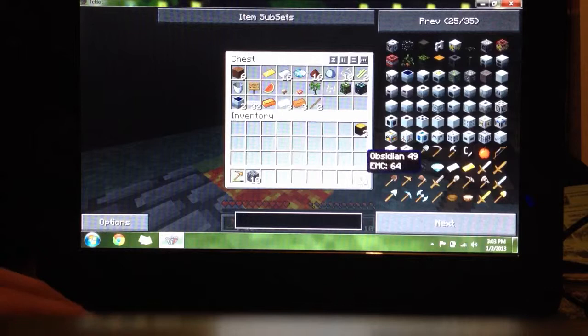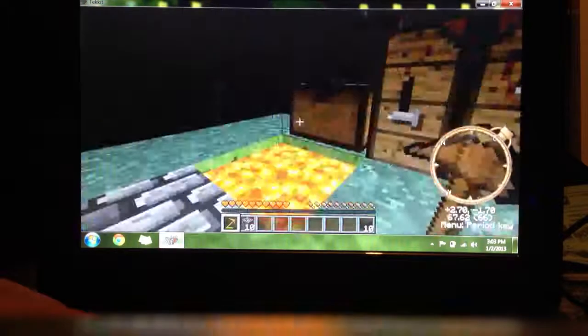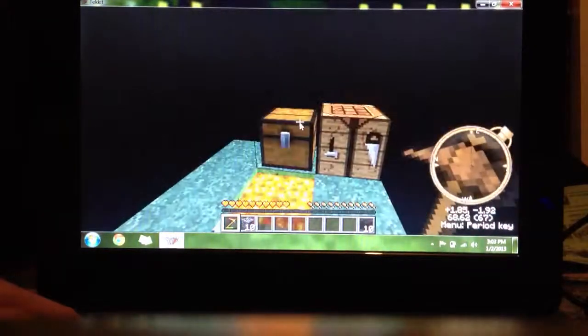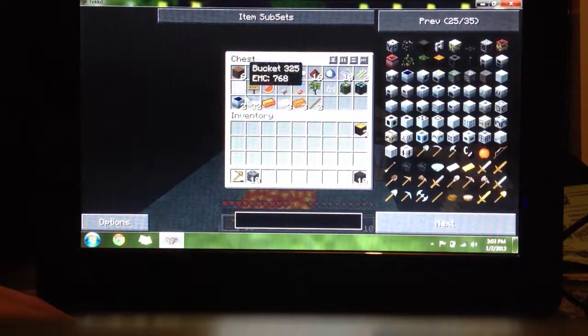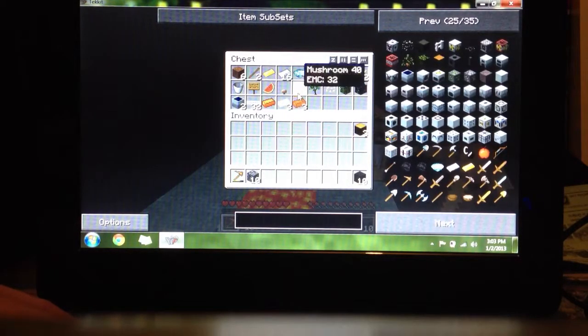I want to go to the nether first. There's flint somewhere, I just don't know where it is. And I have to get rid of the red mushroom that's on the other side of the portal. I have to get the lava — I'll make one of those.